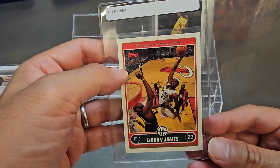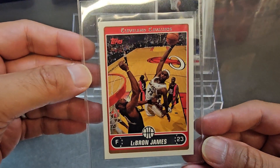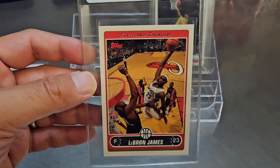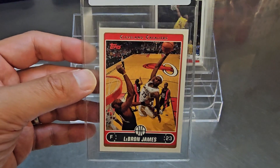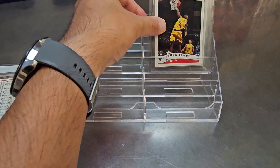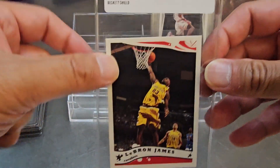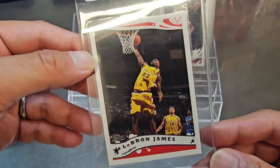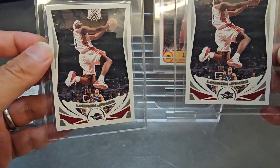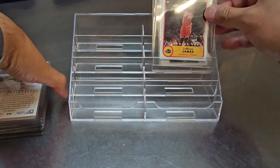Now for the LeBron cards. This is his 2005-06 Topps, so third year card — looks pretty centered, clean card, not a lot of these graded. Long term, 50 years from now, this is the kind of stuff people will want, like Jordan is today. Hoping for nine or ten. Then there's his 2004-05 Topps — very centered, clean, sharp corners, nothing on the surface — nine or ten. And two copies of his 2003-04 Topps second year, both fairly centered and very clean — nine or ten for those.